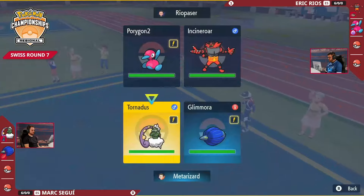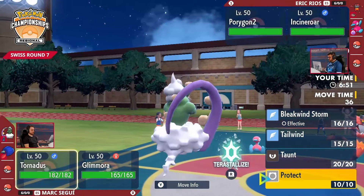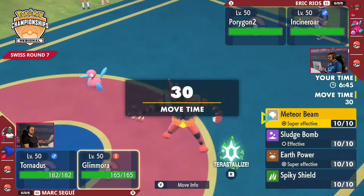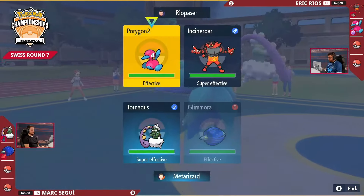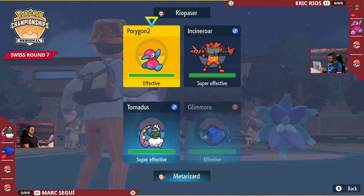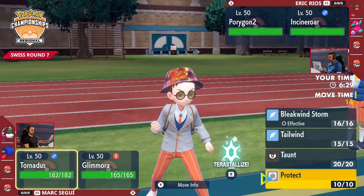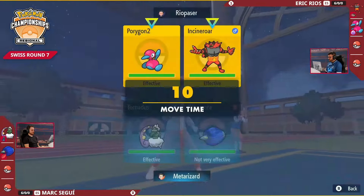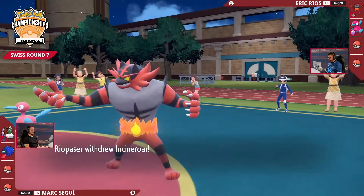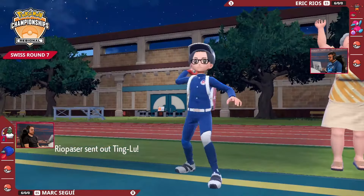The Incineroar is not going to go for the Fake Out into the Tornadus because of the Covert Cloak. The positioning of Tornadus is really nice — you can potentially go for the Taunt into Porygon2. Does Mark read into this and think, Porygon2 is going to go for Ice Beam? Maybe switch something in, give a little bit of room, keep Tornadus around for later. But if you take it off the field, you don't have access to that Taunt anymore. Glimora is a bit of a sitting target for Fake Out since it doesn't have the Covert Cloak. I think you probably have to commit to going for the Taunt into P2, take the Ice Beam, and then maybe go for Protect with the Glimora or try your luck with a big Meteor Beam.